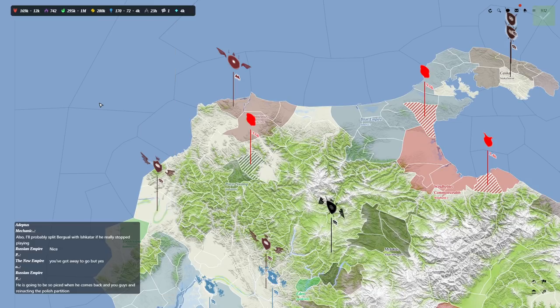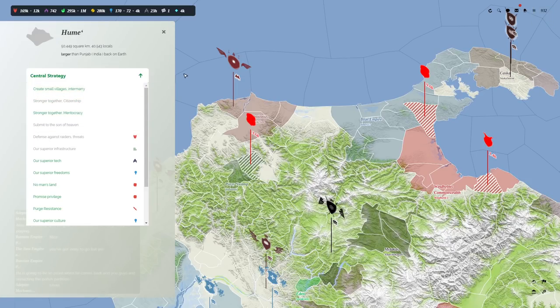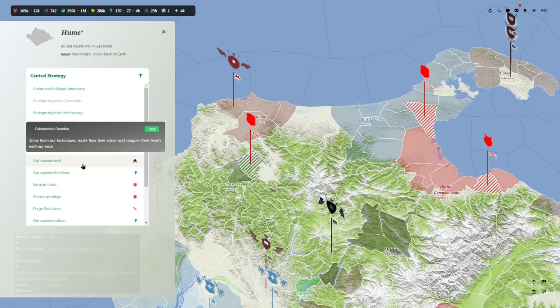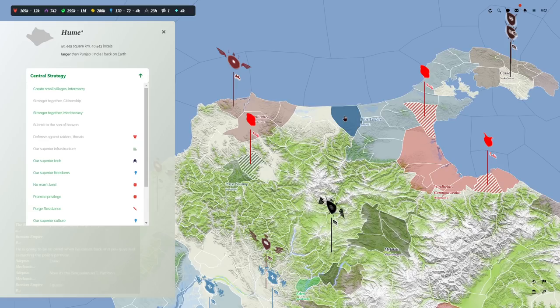They're heading out to explore. Let's go ahead and colonize this big area over here. Our colonization strategy — there's an immense amount of choices. This place is larger than Punjab province. Do we create small villages and trade and marry with locals over time? Or go in faster — say we've got guns and we live here now? We could use our superior freedoms, claim terrible chieftains, or charge in as no man's land since no other power claims it.